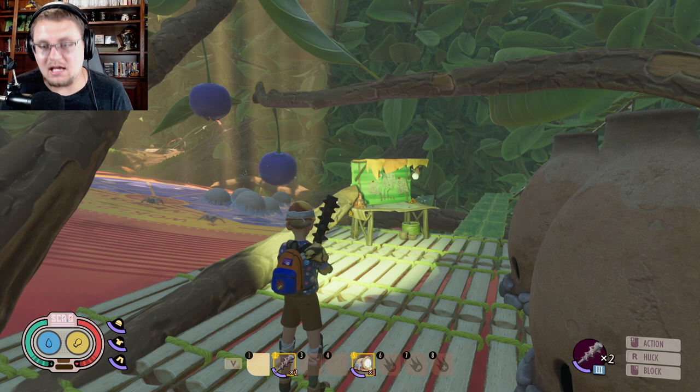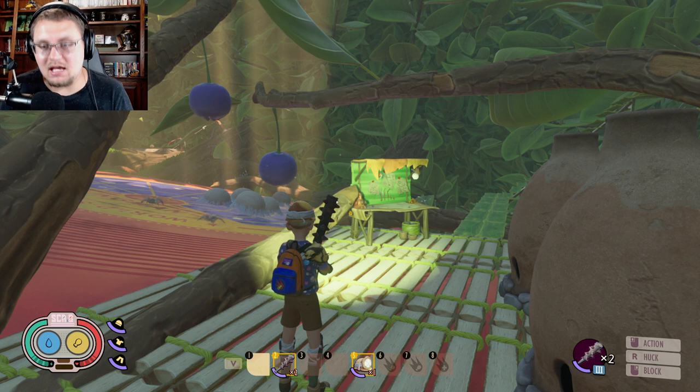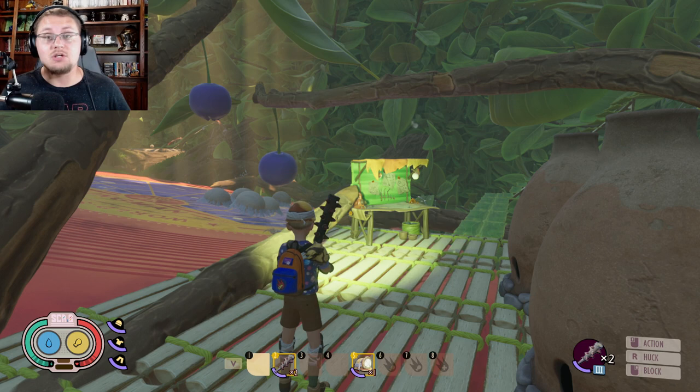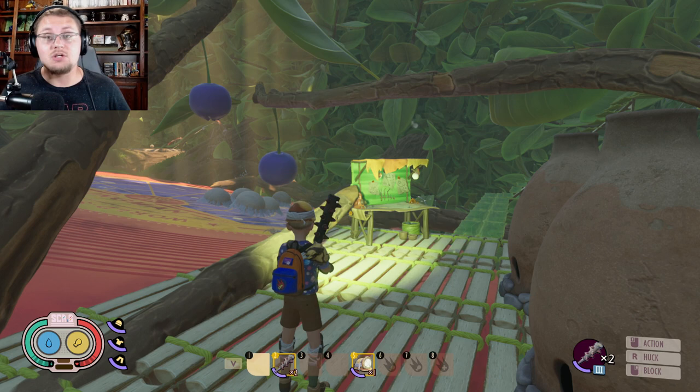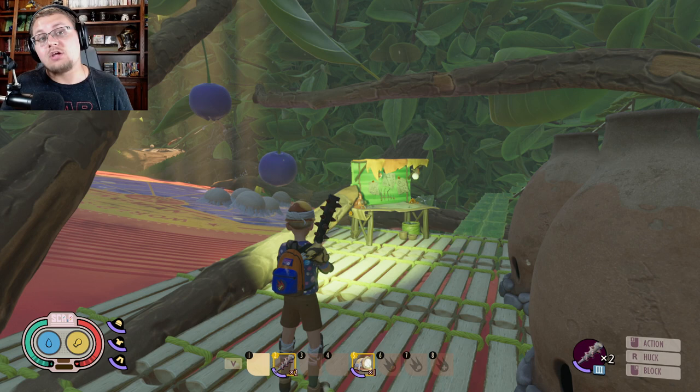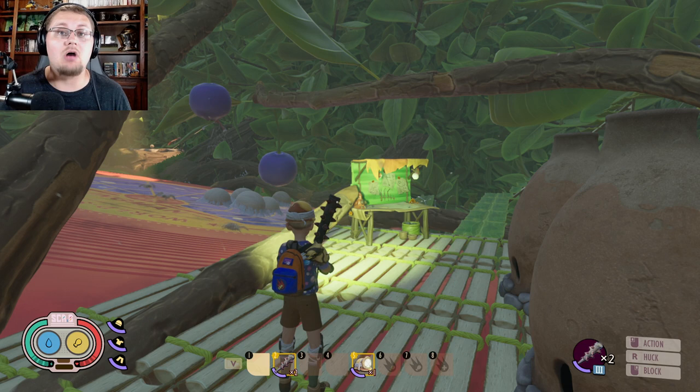Moving on, the next thing I want to talk about is the haze lab. A lot of you guys are asking how do you get into the haze lab. In order to open it, as far as I have seen, all you need to do is blow up the oak base after pressing the button once you activate all the lasers. You press the button, it blows up the oak base, you run over there and pick up Burgle - after that the door should be open. If that's not working for you, you have a bug, or you need to make sure you're in the 1.0 public test server.